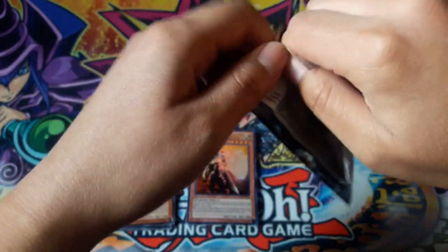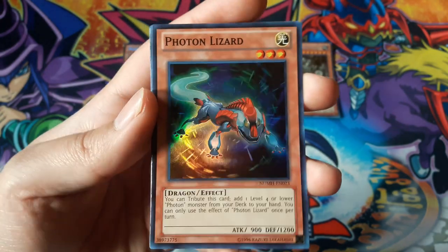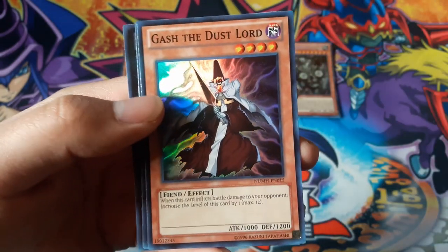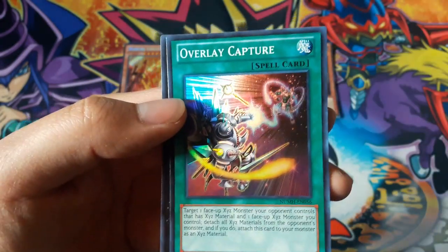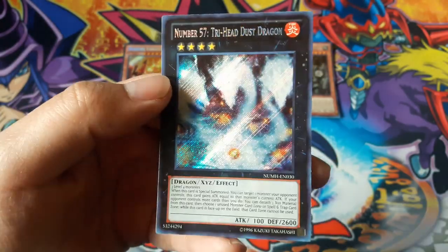Now for the Number Hunters — you are guaranteed holos in these. Photon Lizard. Number 63, Shamanji Soldier. Castel the Dust Lord. Overlaid Capture. And Number 57, Dryheaded Dust Dragon for a secret rare — that's cool.